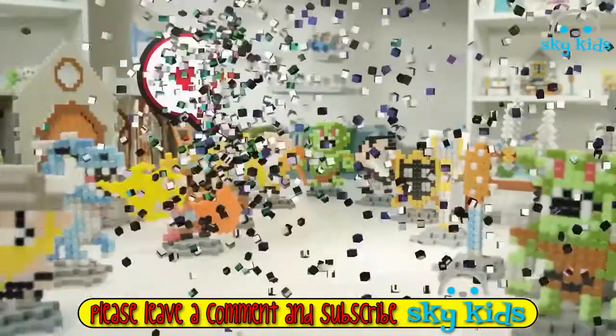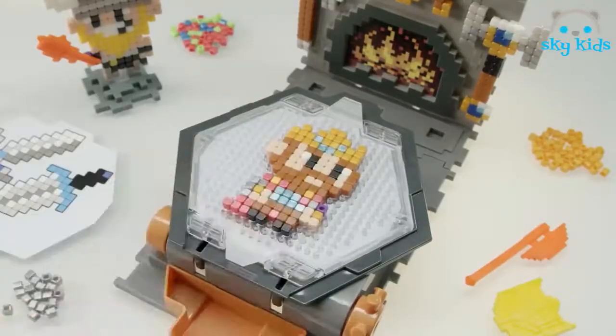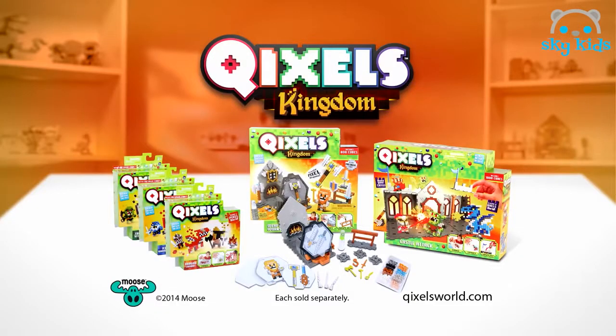Now you can create an entire kingdom out of Quixels. Just make, spray, and forge your own mighty Quixels weapons. Build them up one Quixel at a time, and spray with water to make knights, warriors, weapons, and your own Quixels kingdom. Keeps sold separately. Out now from Moose.